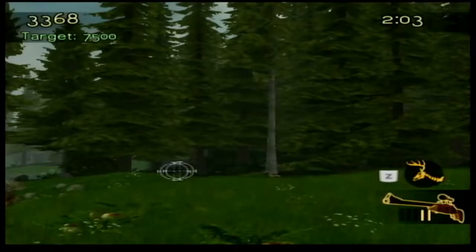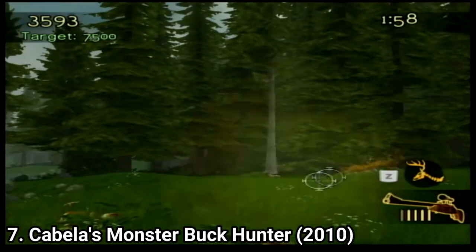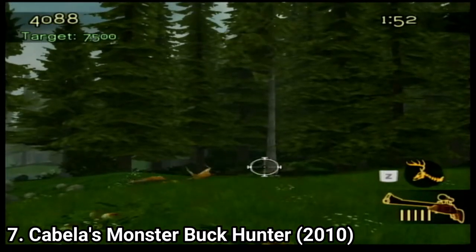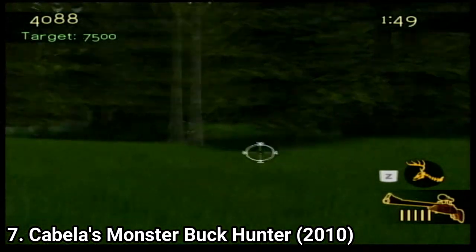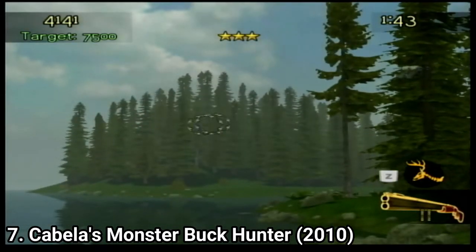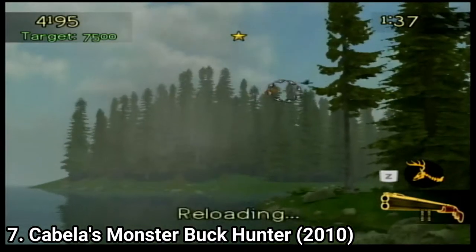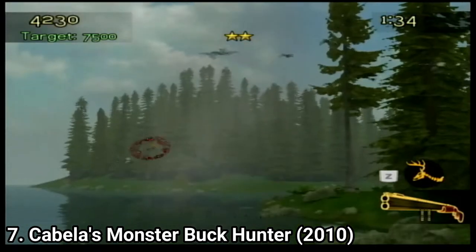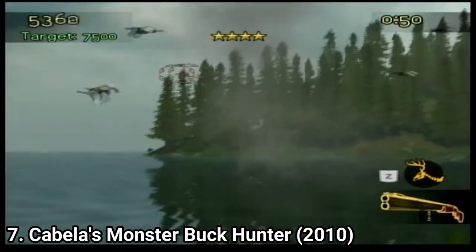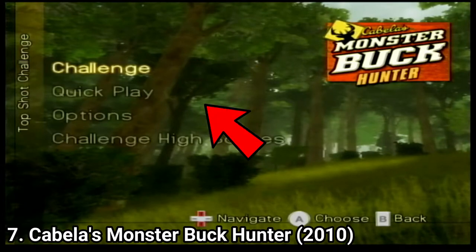Cabela's Monster Buck Hunter has made the shooting gallery mode much more fun. Before you were given some targets — now the mode becomes an on-rails shooter. The controls are arcade, there are 12 long levels, and the purpose is to reach the high score. You have 2 weapons, and if you want to get enough points, you will need to constantly switch between them. For example, you get more points for shooting birds with the shotgun than with the rifle, and you get more points if you shoot a deer with the rifle. And the mode works out incredibly well — it's fun to play.